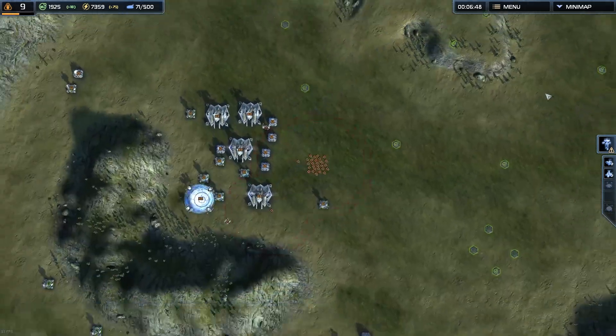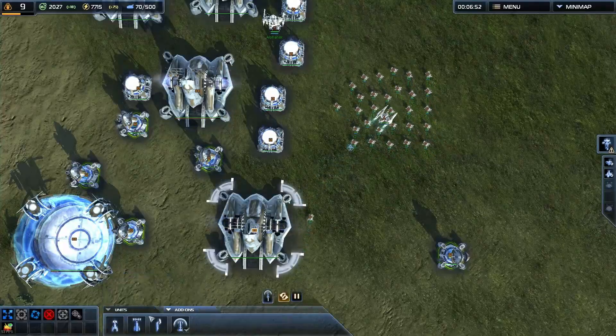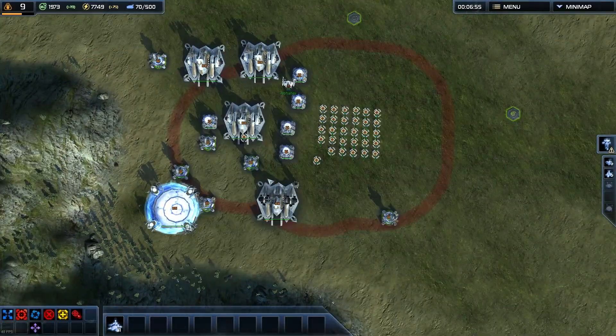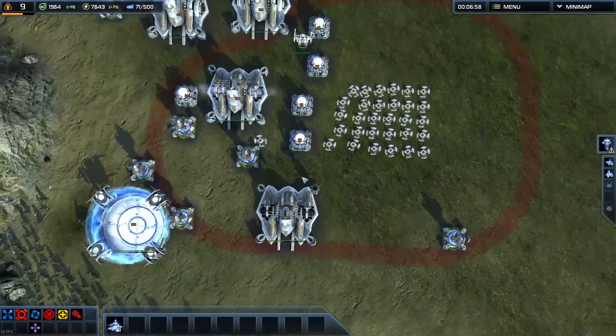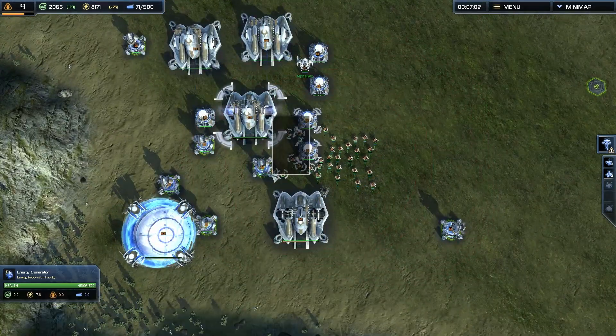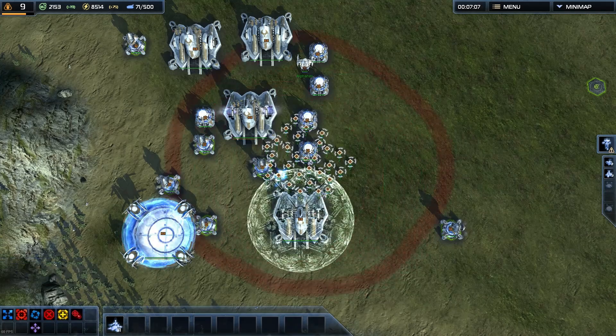Maybe you have a factory shield and you can hide behind that. That gives you enough time to spread your units into some groups — usually I like to do three.